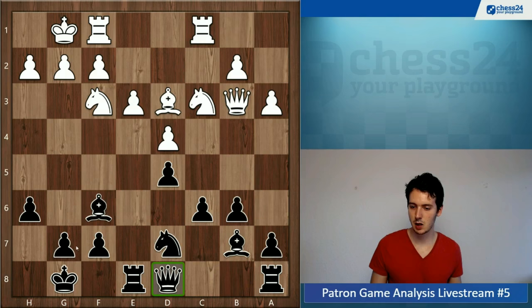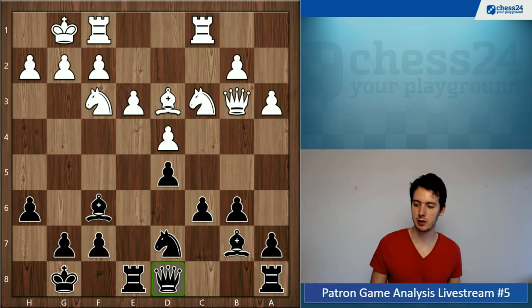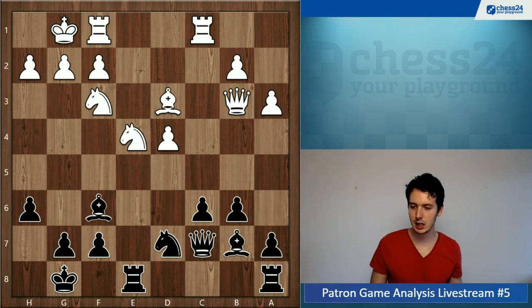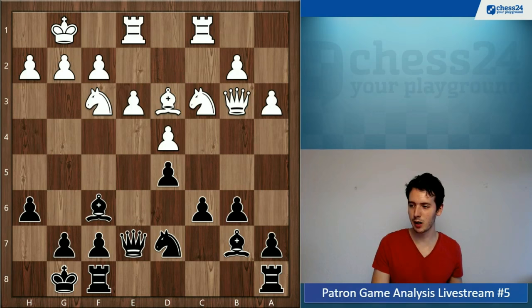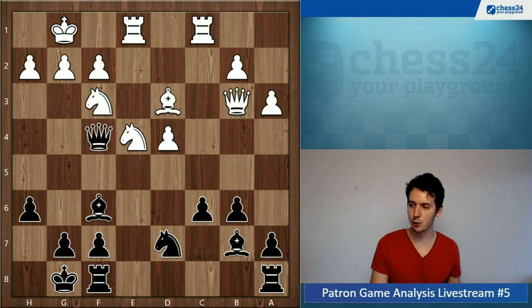Rook e8 makes sense because white has two plans: the typical minority attack with something like b4-b5, or opening up the center with e4. You want to be prepared for both. Actually white could still go e4 here, but it's not that bad because you can put the queen on c7. White is a little bit better after knight takes f6 and putting a knight on e5, but it's not too bad — whereas after queen e7 it's already becoming more uncomfortable. Now e4 is looming, and you see how you made three queen moves out of your last four moves, so that's not optimal as your rooks are not in the game yet.